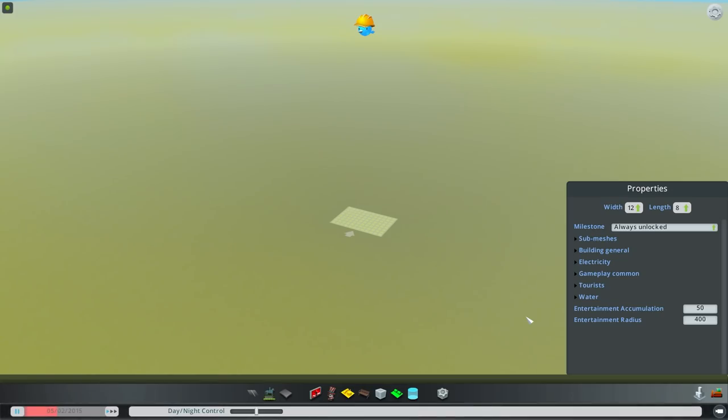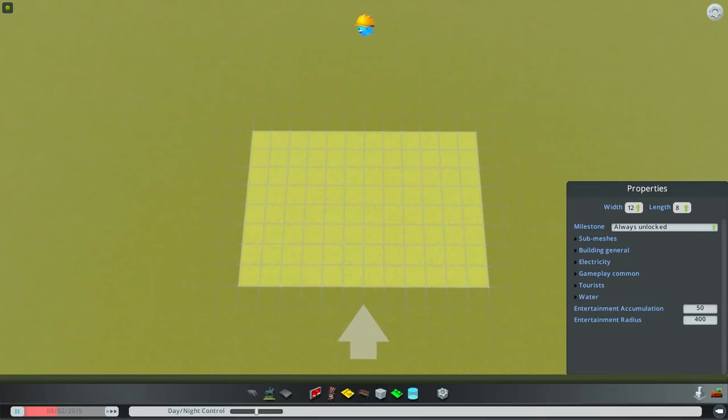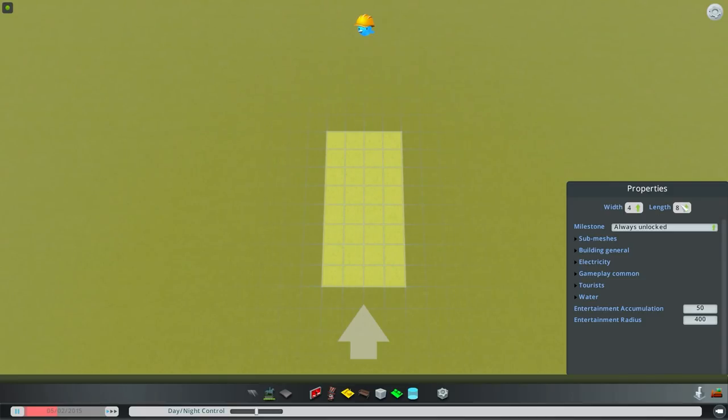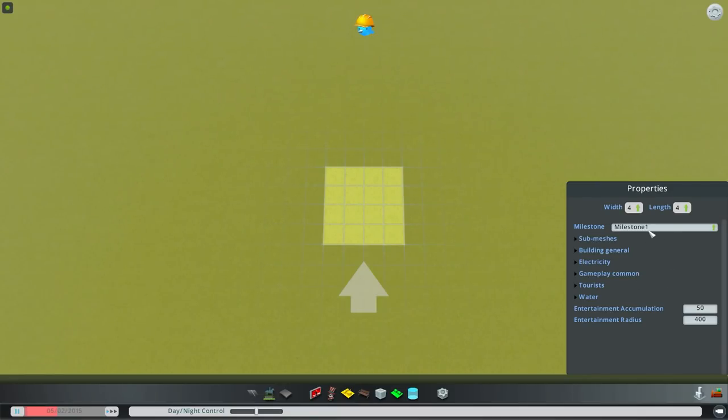In the parks section, this is where we'll find the parking lots and the parks themselves. Very simple and straightforward here. First we'll pick the size using the mouse wheel - let's start nice and simple and do a good old-fashioned four by four parking lot. Before we dive in too deep, let's do a small amount of tinkering. A good time to unlock this would be milestone one, so we're not tempted to waste money at basic road creation.